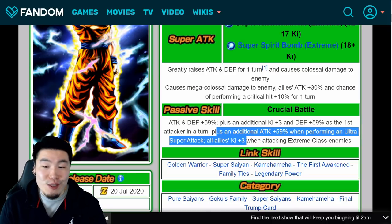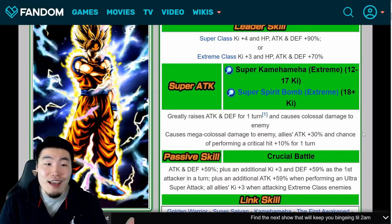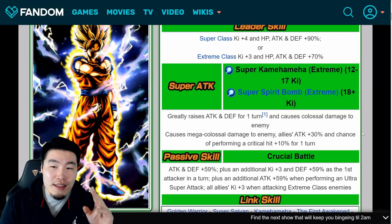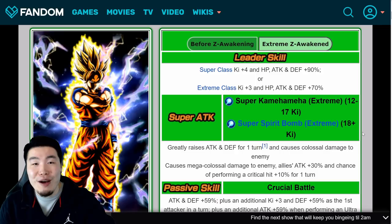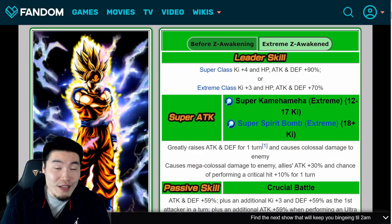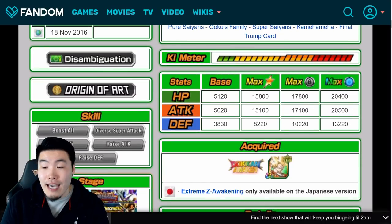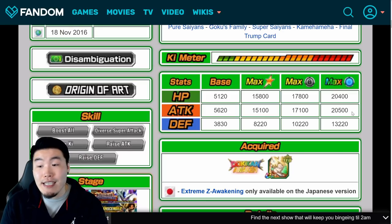So after EZA, this dude becomes an absolute monster. He is an amazing, amazing free-to-play unit — I would argue the best free-to-play unit in the game, probably next to the Prime Battle Awakening that comes after, which is for the first form Frieza. So until first form Frieza comes out, Goku is probably gonna be the new best free-to-play unit on global. He really is awesome. And of course his stats are very high — he has 20,500 attack, 13,220 defense, and 20,400 HP, which obviously contributes to his damage output and tanking capabilities.